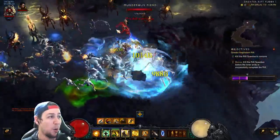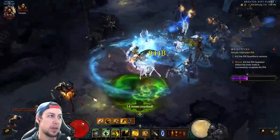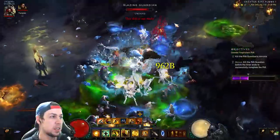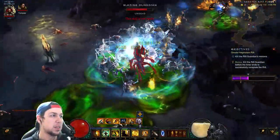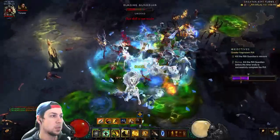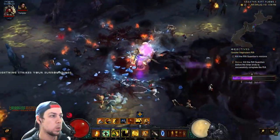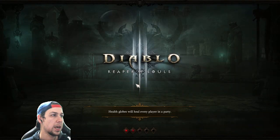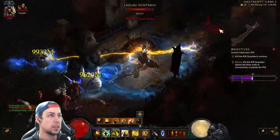We got a Conduit pylon - are you crazy? I think we're going to save it for the next map. I thought this map would be way bigger, so if we don't get a good next map I'll cancel it, just delete the rift. We're at Physical, going to drop 100 stacks and they're dead. We've got some good progress - we're like half. We see another Elite - let's go, go time.